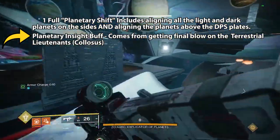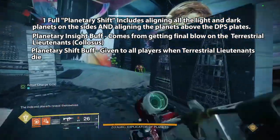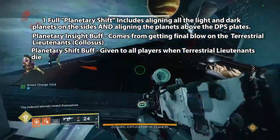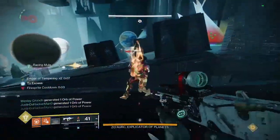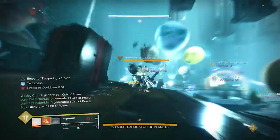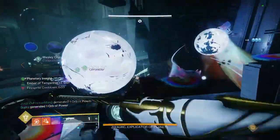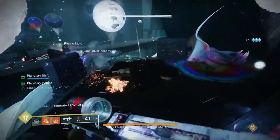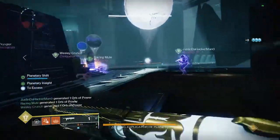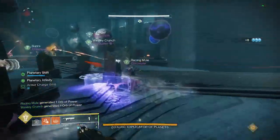The planetary insight buff allows you to see the real nature of all the planets. This is the buff you cannot get twice per DPS phase. The planetary shift buff, which actually lets you move the planets, you can get multiple times. So in order to not get the planetary insight twice, you can only get the final blow on the Terrestrial Lieutenants once per damage cycle.